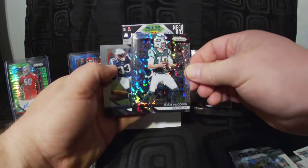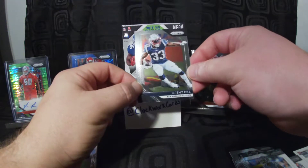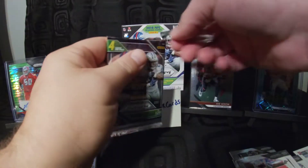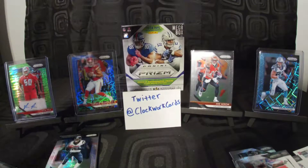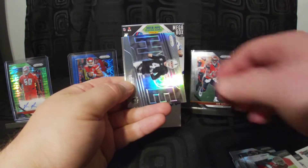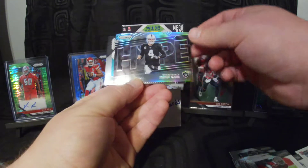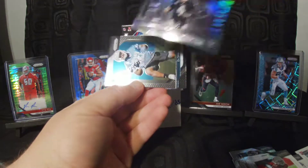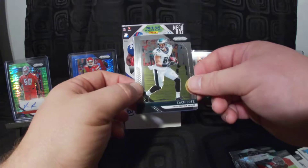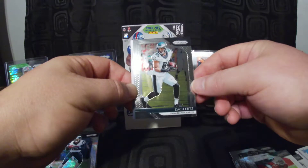Josh McCown, starting quarterback for the New York Jets again. Jeremy Hill got hurt again for the Patriots, but he actually started off the year okay — I thought he could have a decent year there. But the Patriots lost Rex Burkhead, then they lost Hill, and fortunately they've been able to rely on Sony Michel a bit. Patrick Peterson hype card — not much hype for Derek Carr right now, as the Oakland Raiders are a bit of a dumpster fire. DeSean Hamilton rookie, and Zach Ertz — this dude is ridiculous. He's gonna break some kind of reception record this year if he keeps going how he's going.